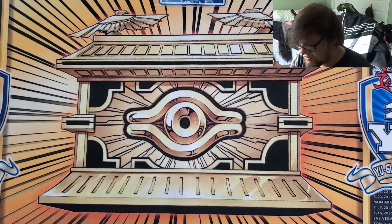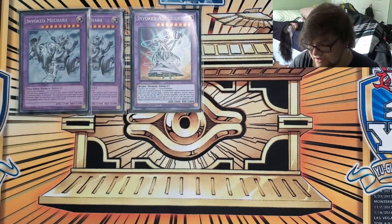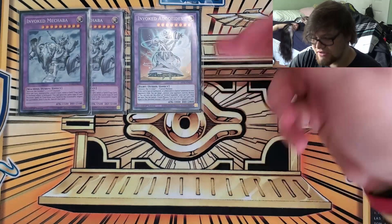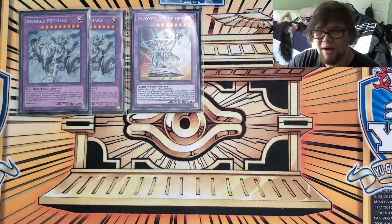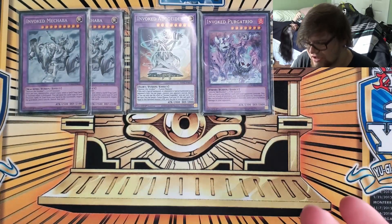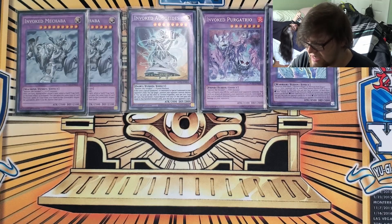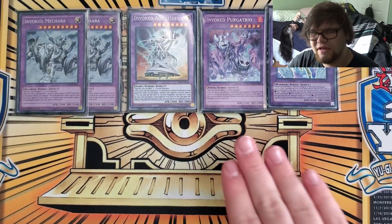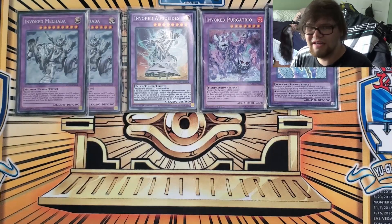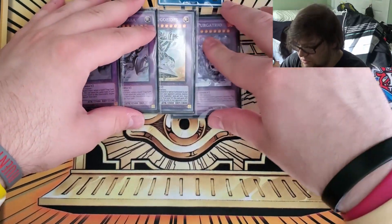Moving into the extra deck, we played two Mechaba — self-explanatory, he's the negate of the deck. One Algodis, which I did go into against Adventure Prank. This did help a lot, especially when they went token. One Purgatrio — I did summon this but eventually linked it off to go into Vert. Purgatrio is obviously one of the best ones and still really good; he just didn't come up in any of my matches today. Definitely don't undervalue Purgatrio.